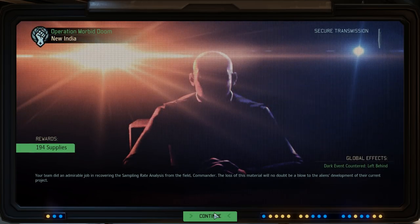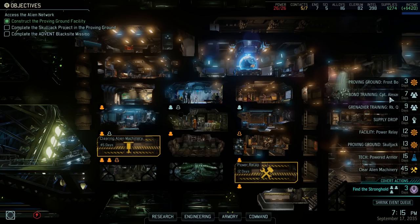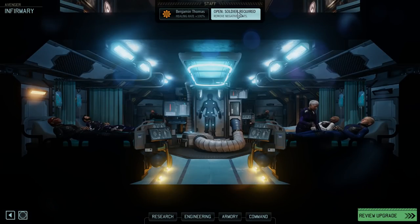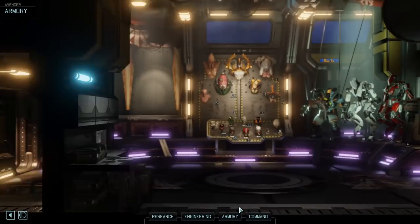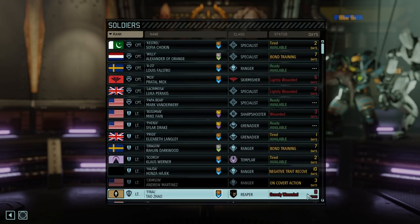Hello, Commander. Alright, what do we got going on? We got frost bombs coming, bond training, grenadier training, supply drop, power relay, skull jack, powered armor, machinery. Let's get some traits gone. Kajic, get in there. How are injuries looking? Not too shabby-ish.